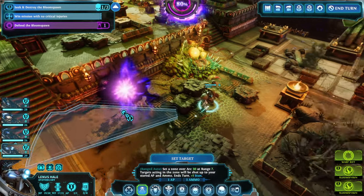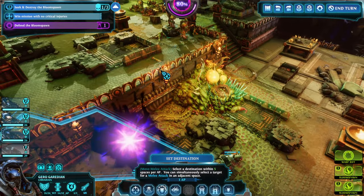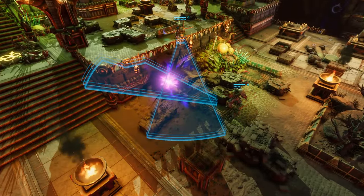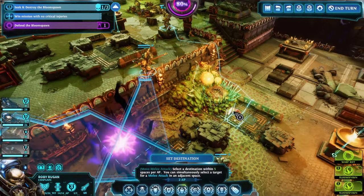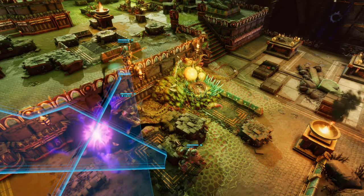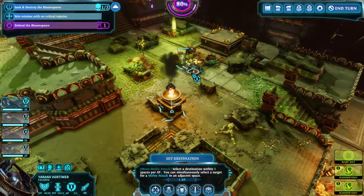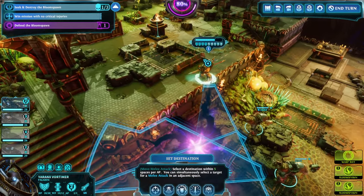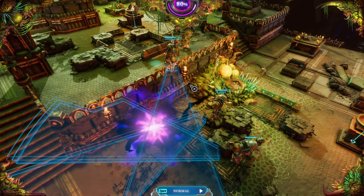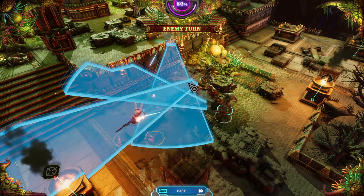I want to talk about getting ready for gateway events. As you're preparing for gateways, know that Overwatch in particular will use as much ammunition and AP as you have left in order to hit enemies. When you are waiting for that to happen you will see damage coming in at the beginning of their turn. To make it easier for yourself, whenever you have the option try to create these traps.